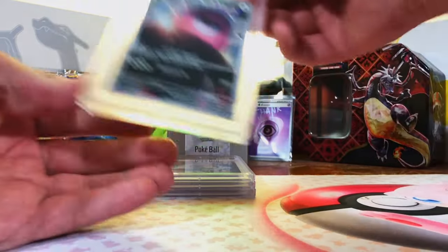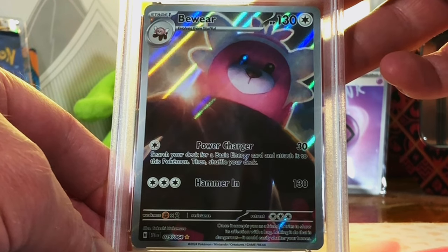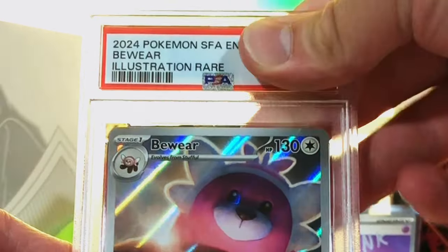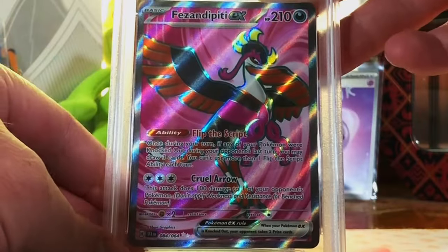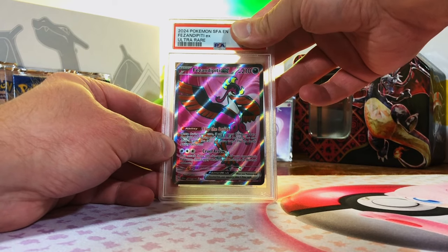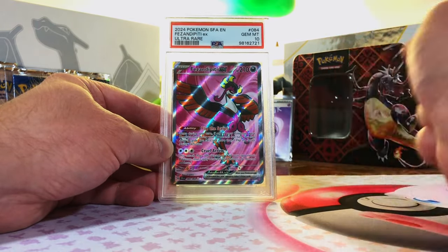Four left — can we end on some Fire 10s? The Weavile Illustration Rare from Shrouded Fable. I'm going for it — give me a 10. Mint 9. Almost, that's an awesome grade. We're close. Fezandipity EX Full Art from Shrouded Fable — this has got to be a 10. Yes, that is a Gem Mint 10! Love this card.